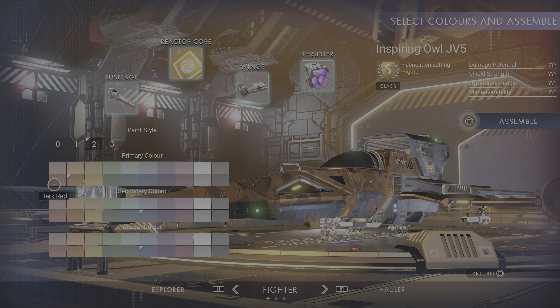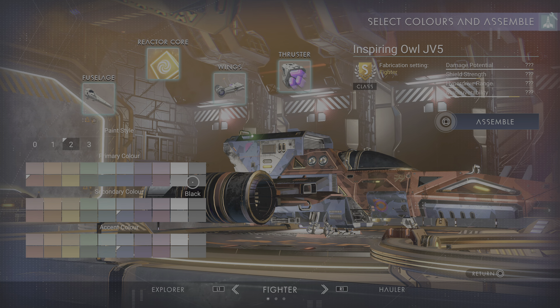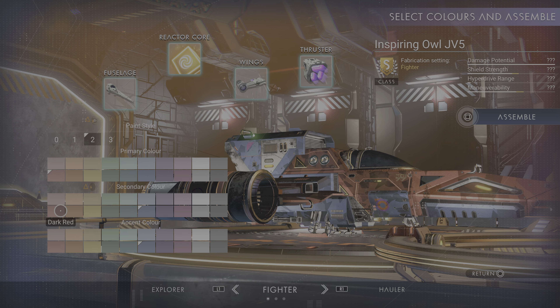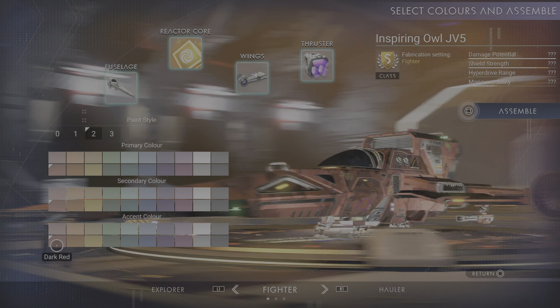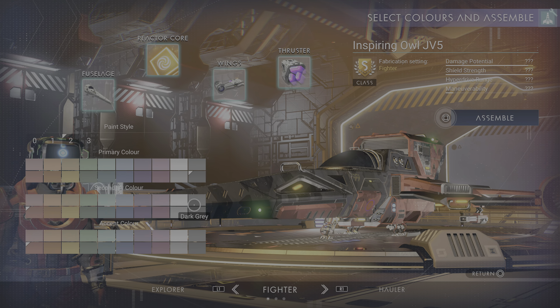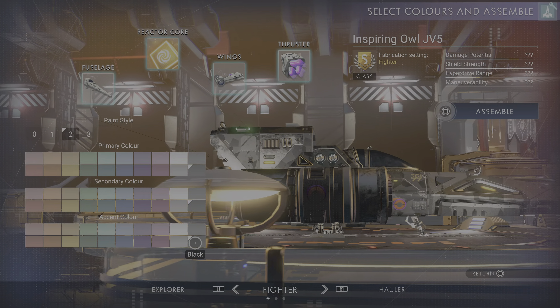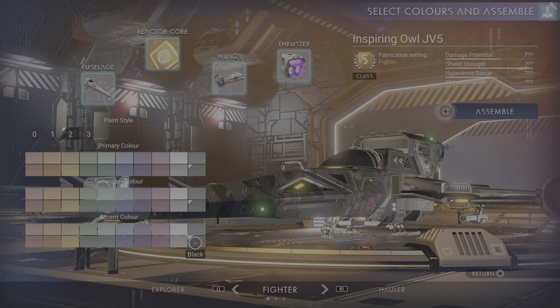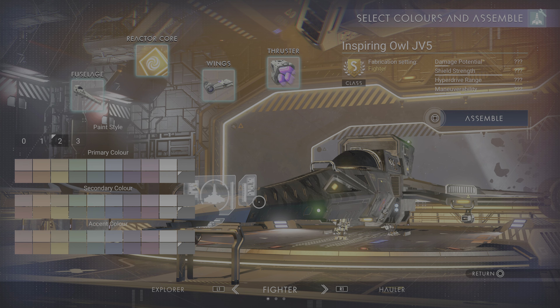I want red — actually no, I don't want red. I think I'm going to go with this. That's going to be my ship. Let's assemble that. I could always make another one anyway, so I'm going to go with this.